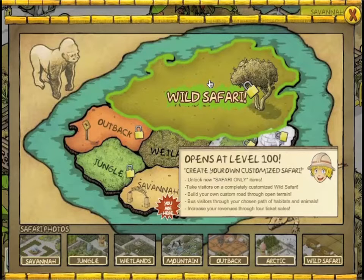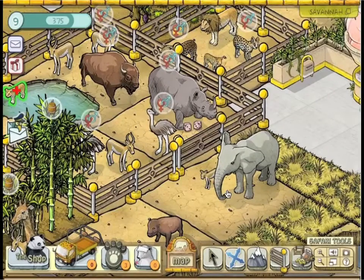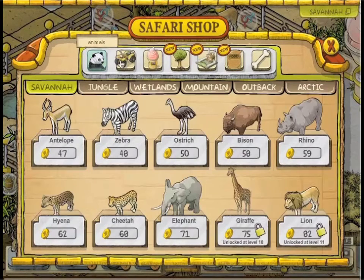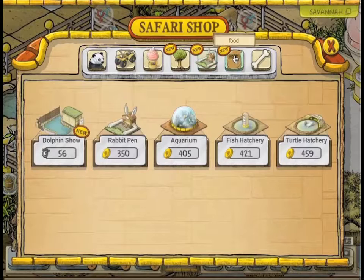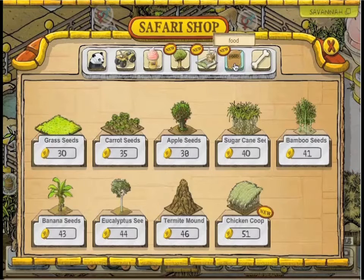Now that's fun, it's interactive and by crikey you might even learn something. And the more you learn about your animals' diet, environmental needs and lifestyle, the more you progress through the game, unlocking new habitats, new crops, attractions, vehicles, concessions and more animals.